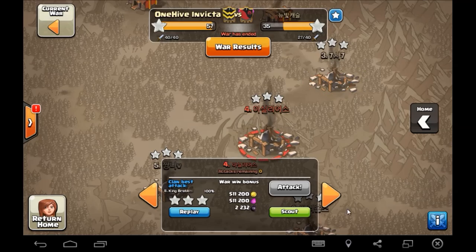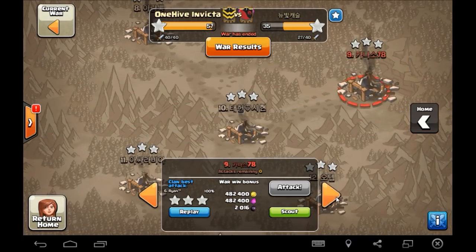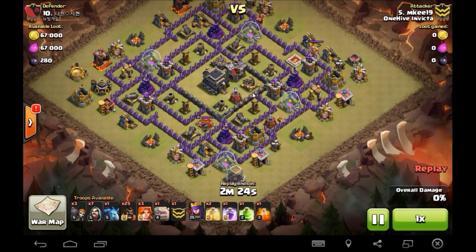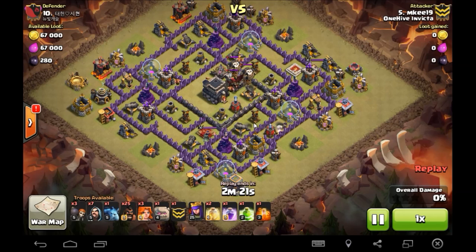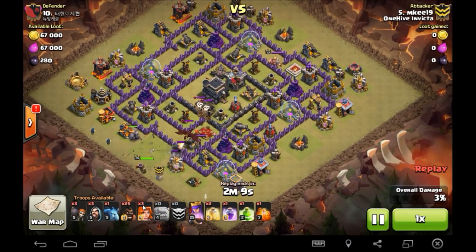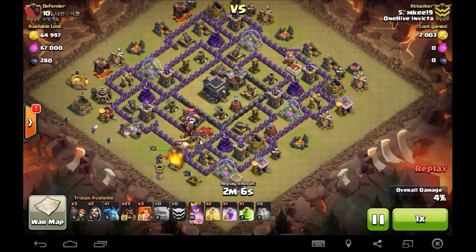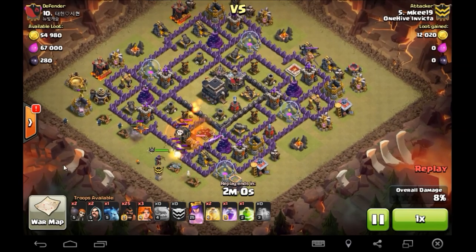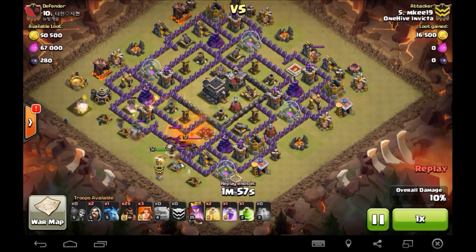MK had no king — not the most amazing bases, but still, it's not all nines, and doing this without a king is not the easiest thing in the world. MK always brings a few valks to replace his king, which is a great idea. The CC gets pulled out, golems are taking all the damage, poison goes down for the CC troops, and the queen is just going to mop everything up. Funnel is getting created, wall breakers go in at a kind of funky angle, but they're just purple walls anyway — no big deal.